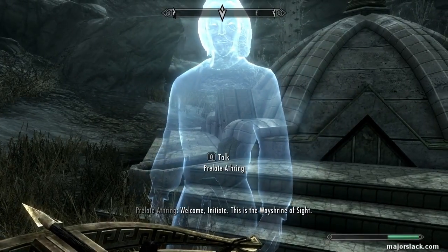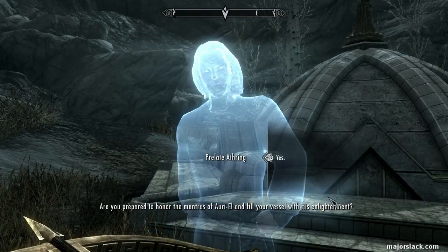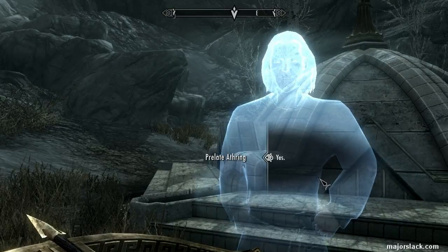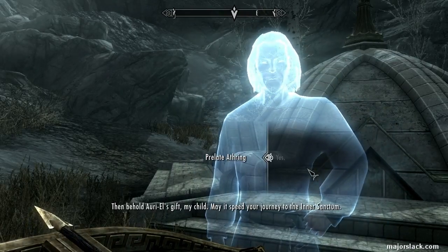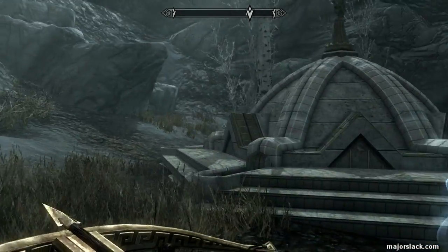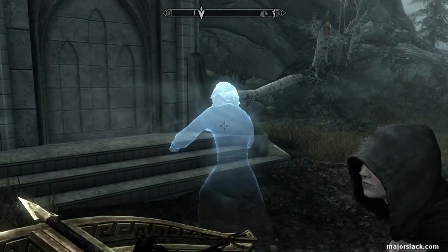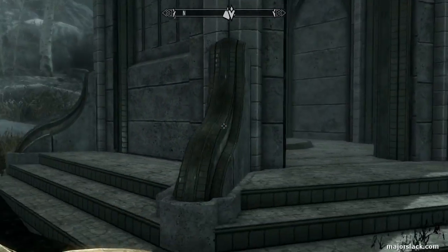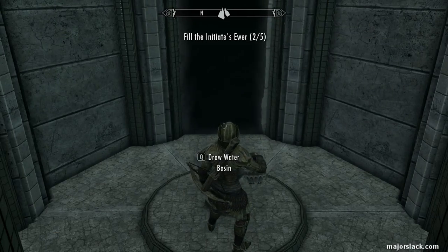Prelate Athring: 'Are you prepared to honor the mantras of Ariel and fill your vessel with his enlightenment?' I know it's pronounced Prelate — I'm just messing around. Yes, we're ready. 'Then behold Ariel's gift, my child. May it speed your journey to the inner sanctum.' Just teasing the pronunciation Nazis — shh, don't tell them. So we got a Way Shrine. We gotta go in and take care of business, draw some water out of the basin. Glug de glug. And we're done.